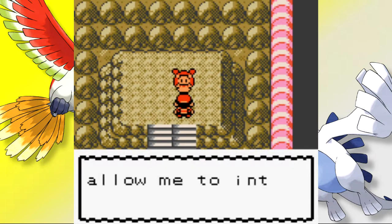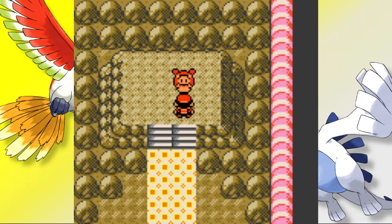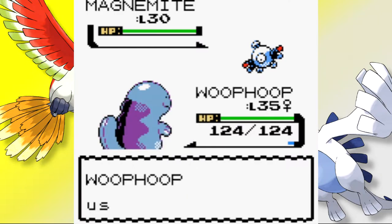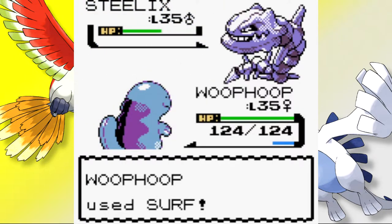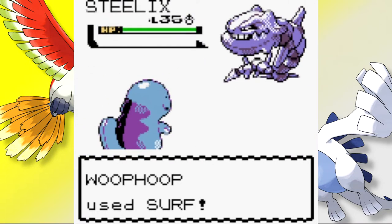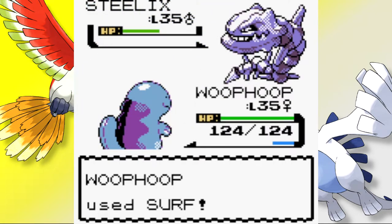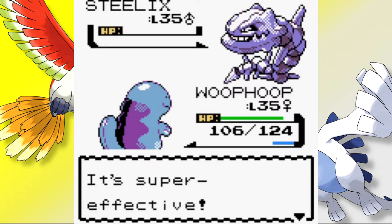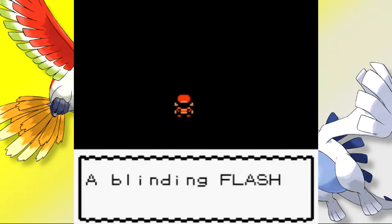Steelix is incredibly durable physically but its Special Defence is a complete joke, and with a weakness to Water our victory seemed secured. We lead with Whoop Whoop using Earthquake and outspeed — the first Magnemite goes down to a critical hit. Jasmine then sends out Steelix immediately, and Whoop Whoop hits hard with Surf, taking it down to the red. Steelix uses Sunny Day to weaken Water attacks and Jasmine heals with a Full Restore — the first time a gym leader has done this. We continue with Surf, and after three surfs and an Iron Tail in return, Steelix falls. One final Earthquake takes out the last Magnemite, earning our 6th Gym Badge. We return to Ecruteak and traverse Mt. Mortar to push ahead, with Mahogany Town and Ice-type gym leader Pryce next on the agenda.